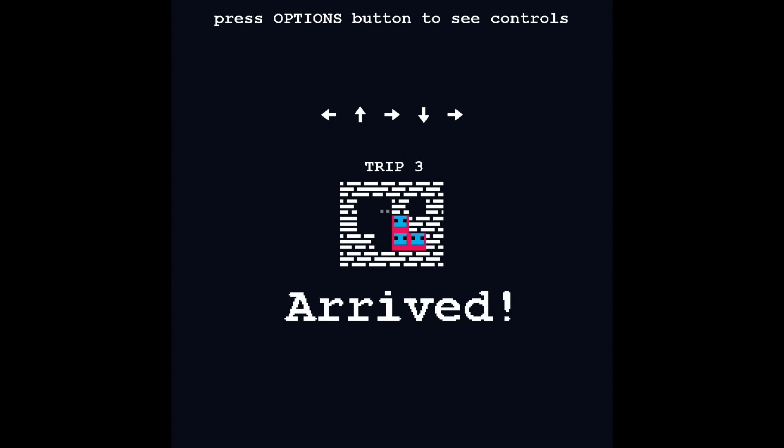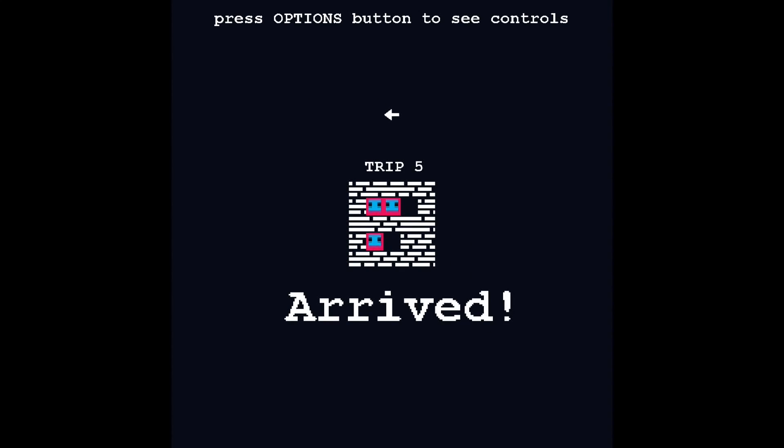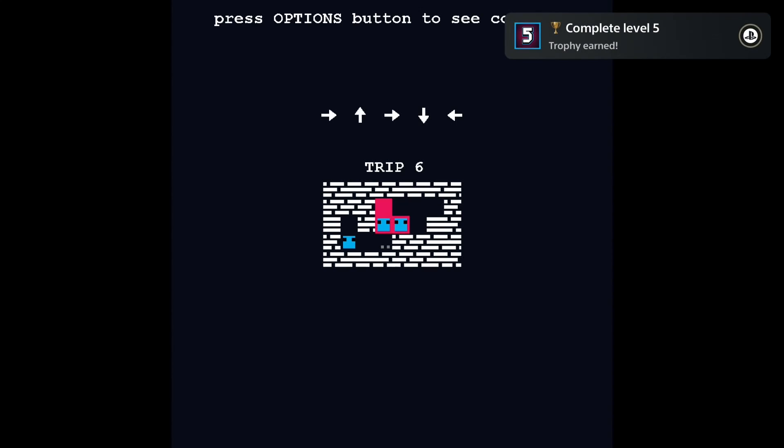The trophies are very straightforward — to get the platinum you need to complete level 50. You don't need a guide or walkthrough because if you press L1 and R1 at the same time, the game shows you the solution for the level. So if you play through the game with the solutions it's possible to get the platinum within five minutes.